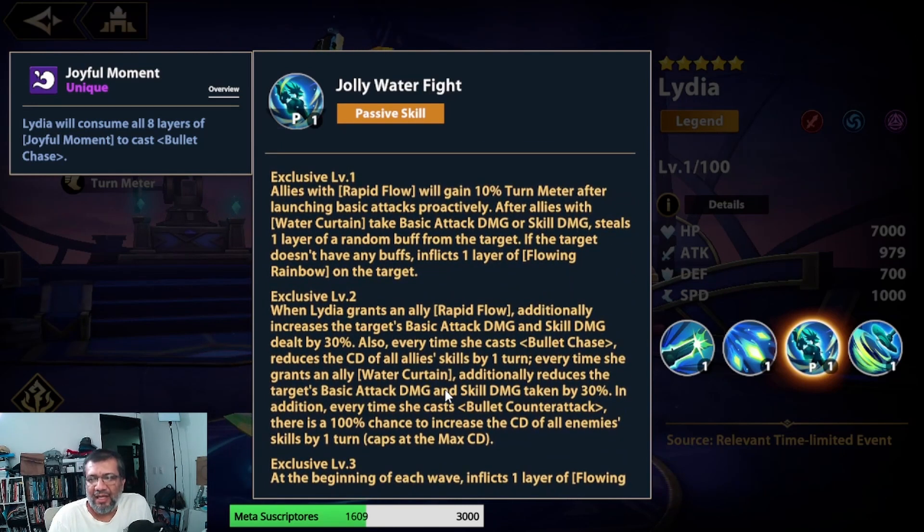Exclusive 1: allies with Rapid Flow gain 10% turn meter after they proactively launch basic attacks — I think this only applies when they do the basic on their own, not when provoked by an ally attack or counter. After that, allies with Water Curtain — when they receive skill damage or basic damage — will steal one random buff layer from their attacker. And if the target has no buffs, they inflict one layer of Flowing Rainbow on the attacker, which reduces Effect Resistance and Effect Hit.